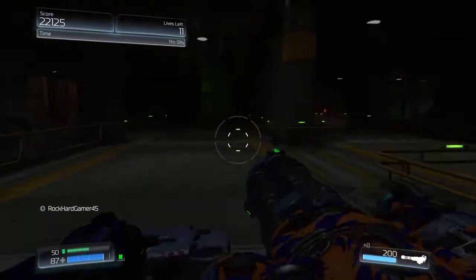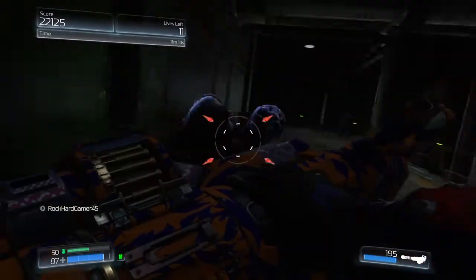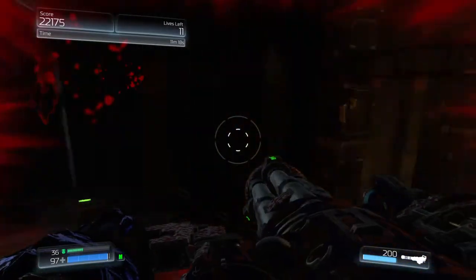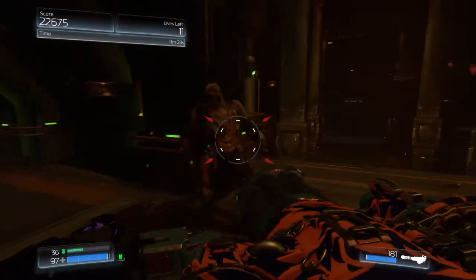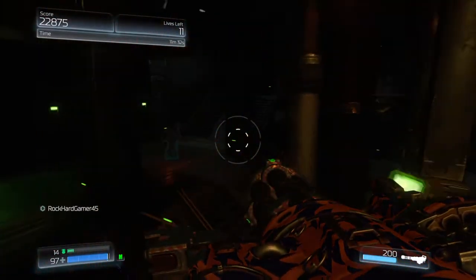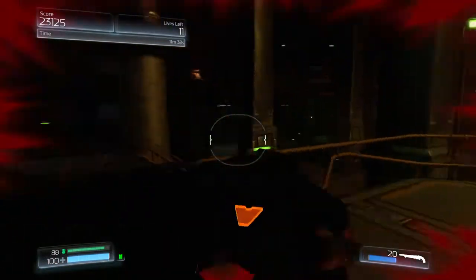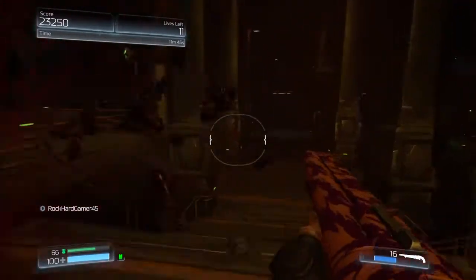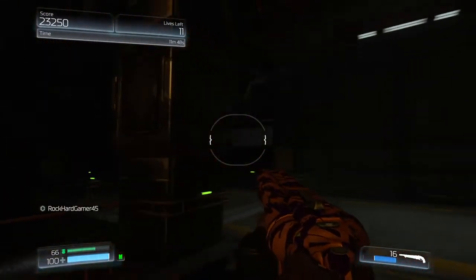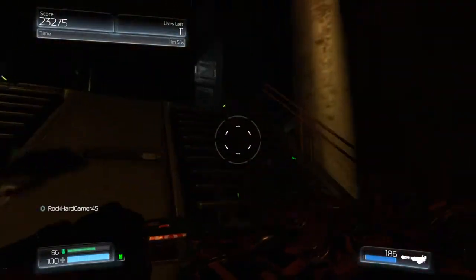Alright, we've done something right guys - they're spawning in. Or do they spawn in every time we open up this room? I feel like this might be the same wave as before. I'm looking for a reindeer but how am I supposed to know where one is? I think we've got ammo. What was hitting me? It took a lot of health - actually it looks like it took barely anything away.